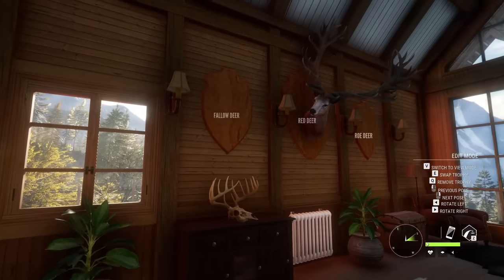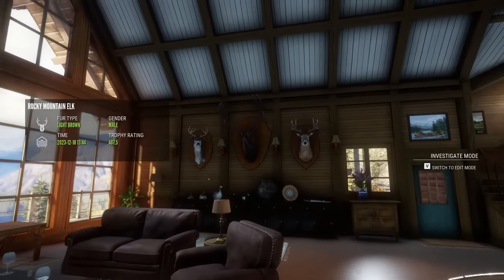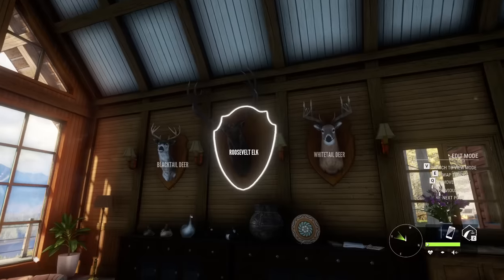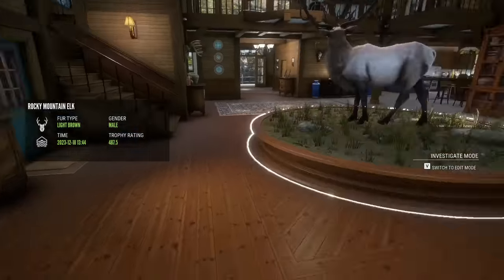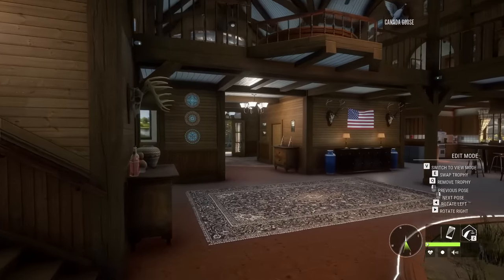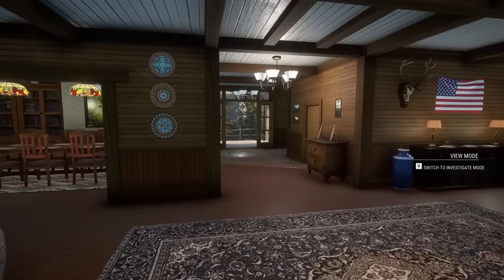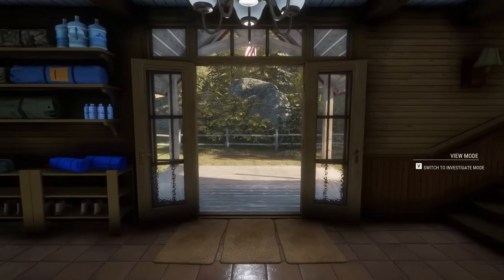By my count, there are eight remaining plaques or platforms we have to fill, including the Troll Roosevelt Elk and the Troll Wild Boar that we have upstairs. It was trying to show us the Diamond Rocky Mountain Elk we have, but we're gonna head to Hirschfelden — as we've been on Leighton Lakes and Silver Ridge Peaks as of late — and see if we can add to the Lodge on our first hunt of the new year.